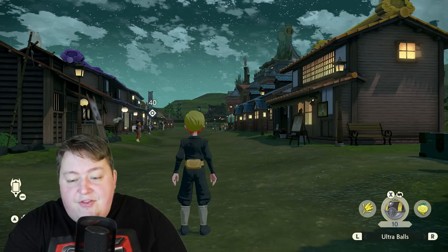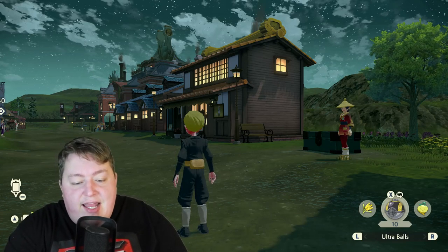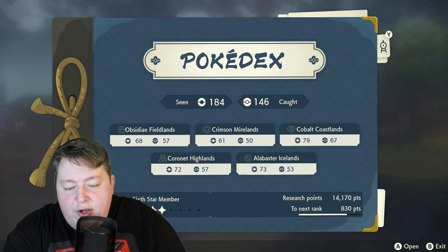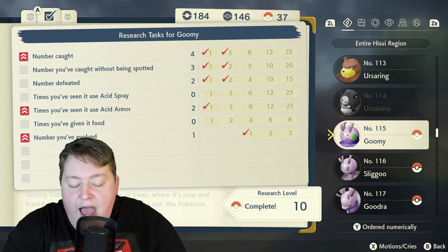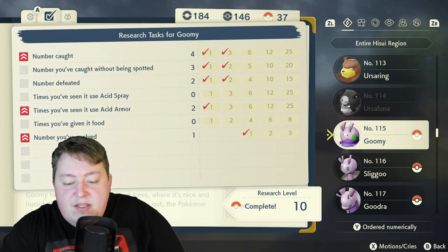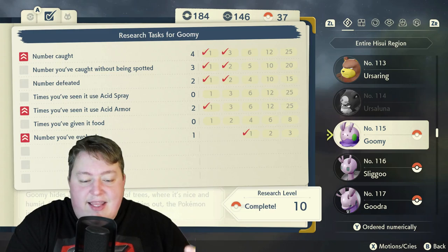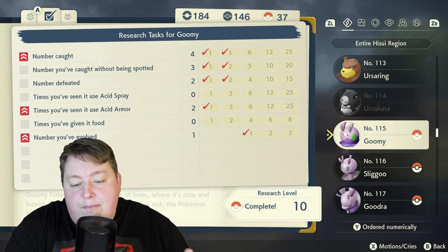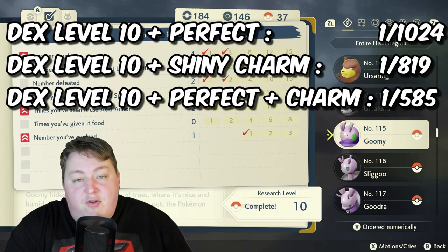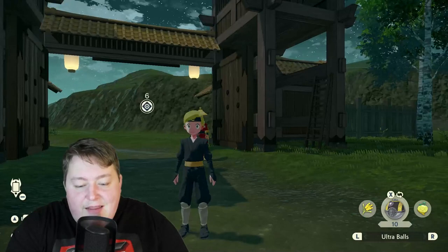We're back in Jubilife Village. For our second and third methods, I really need to be very honest with you guys — in order to make this method work, you're going to need to put in a little legwork. First off, I highly recommend you get the shiny charm. Depending on what Pokemon you want to go for, I highly recommend you get your Pokedex entry — in this instance we're actually going for Goomy here — get your research level up to 10 and, if possible, get it all the way to perfect on that page.